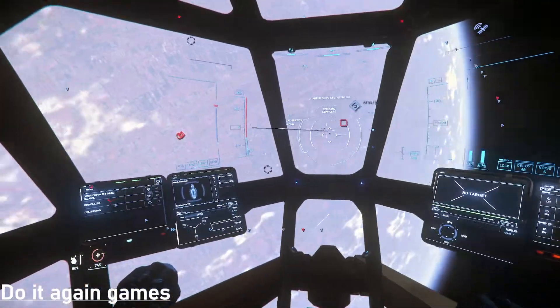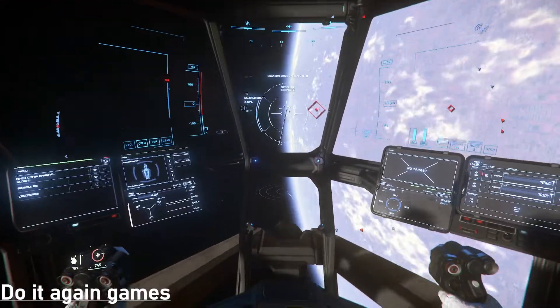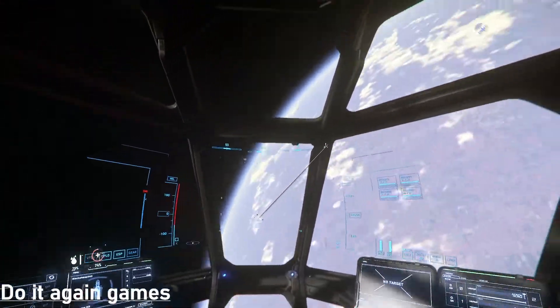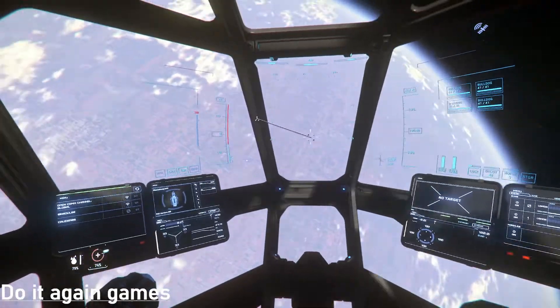Hey guys, Eli from DudaGang Games here. We're going to do a really quick tutorial on how to perform jumps. Maybe you just got into space and you don't know how to go anywhere or do anything. The answer is you hit B on your keyboard.